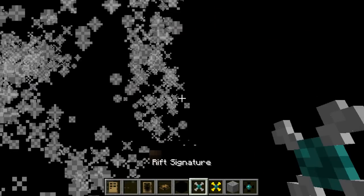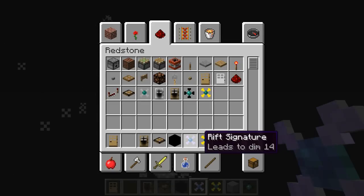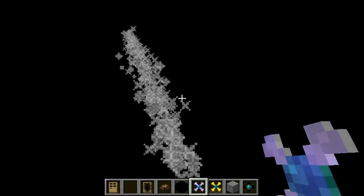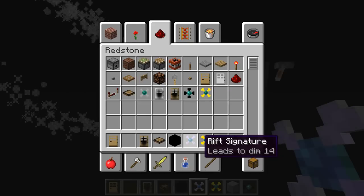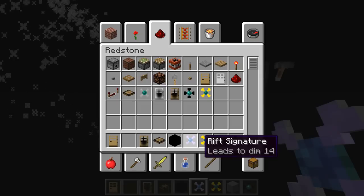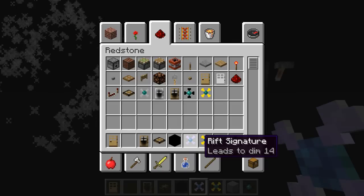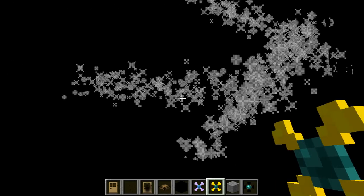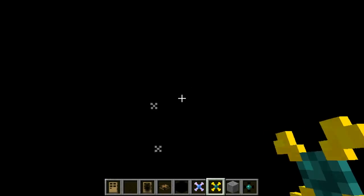I'm going to see if I can use the rift signature on this. So now once you're in the dimension, it leads to dimension four. When you're in the dimension and you use a rift signature, it creates an absorbed version of that dimension. You take it to the real world and place it around, then put a warp door on it — it will teleport you to this dimension. In theory. We'll test it out. Let's see if we can remove these particles — the rift remover should remove them. As you can see, it's removed part of it.